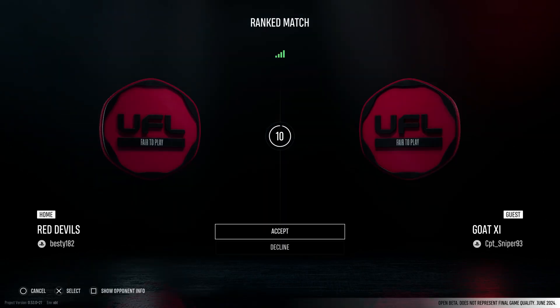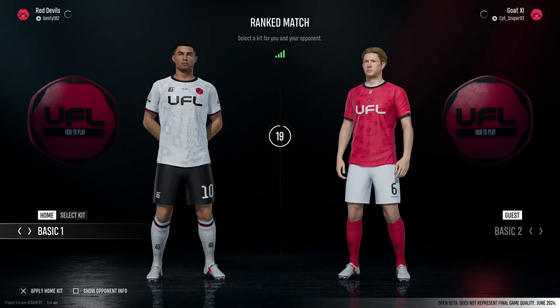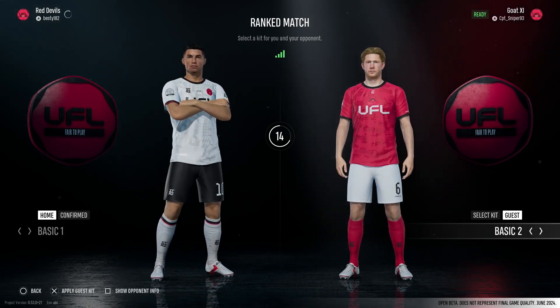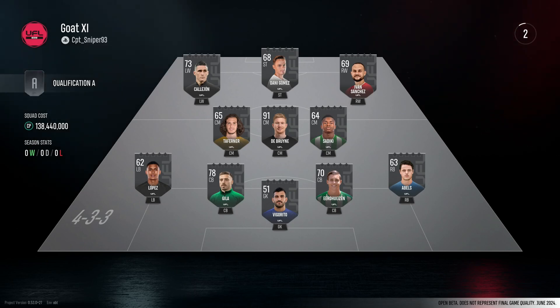It's football at the end of the day. Everyone's going to have the same kits - yeah, we'll go for the white one. This is his team - he's chosen to bring up Ronaldo as well. He's gone in with that base team you start the beta with. His squad costs 138 million - so does that mean he could actually sell De Bruyne? I think he can.